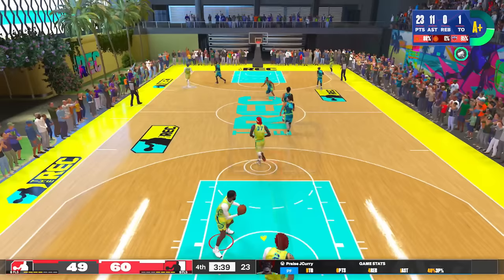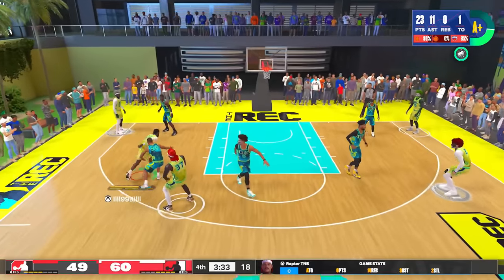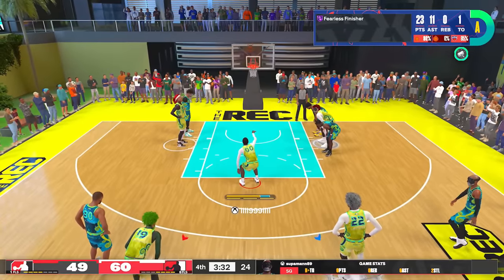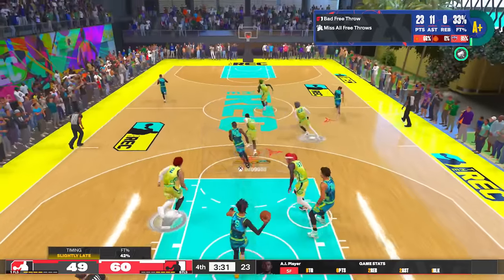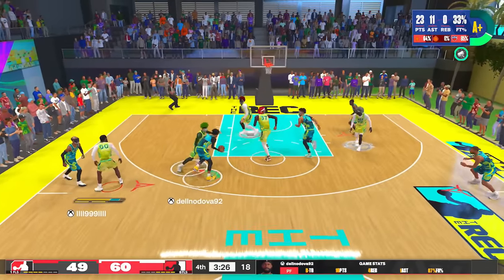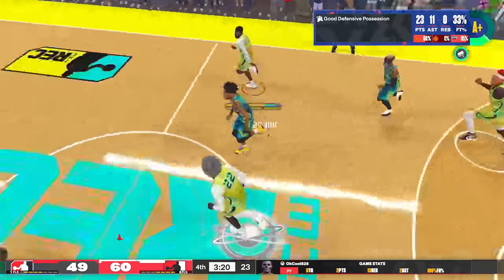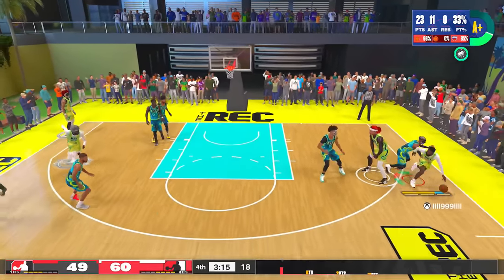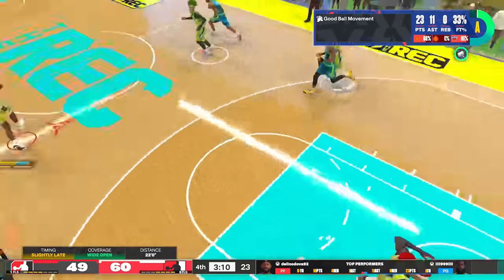We're in the zone playing fives, and maybe I should have followed the back door but usually you're not supposed to in zone. Look at Harden drawing the foul — I got a 61 free throw though, I miss both free throws. You guys let me know: is it me or can you really not hit consistent free throws this year with a low free throw rating? Is it the free throw animation I have on — the default one? I've been hearing of people missing free throws with like a 90, so let me know if you have any tips.